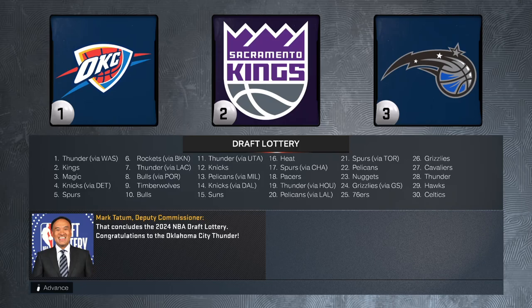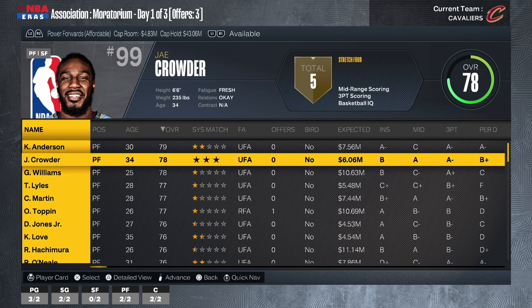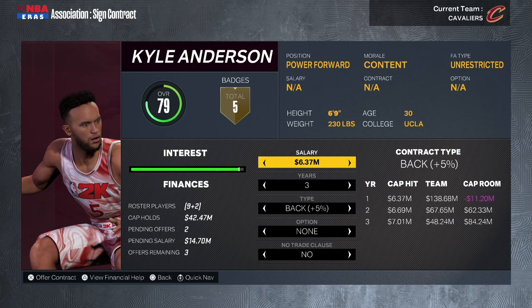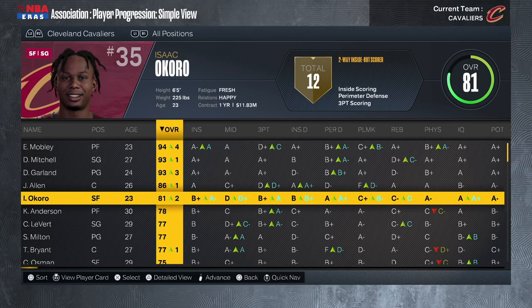We have the 27th pick in the draft. I'm taking Usman Garuba — from what I've seen in previous videos, he turns out pretty nice, with a ceiling of Domantas Sabonis. If we end up trading Jared Allen and moving Evan Mobley to the five, Garuba might be our power forward of the future. In free agency, instead of bringing back Jae Crowder at 34, I'm signing Kyle Anderson on a two-year, 5.5-million-per-year deal as our backup power forward. Isaac Okoro was a restricted free agent — luckily no team gave him an offer, so he's back at just under 12 million. He'll be an unrestricted free agent next offseason though.